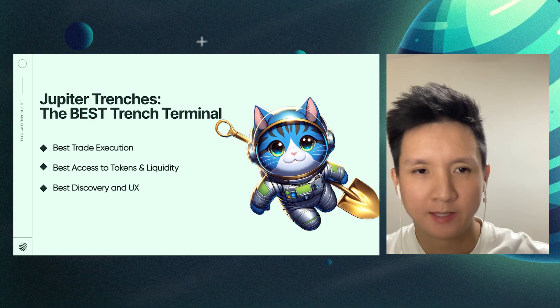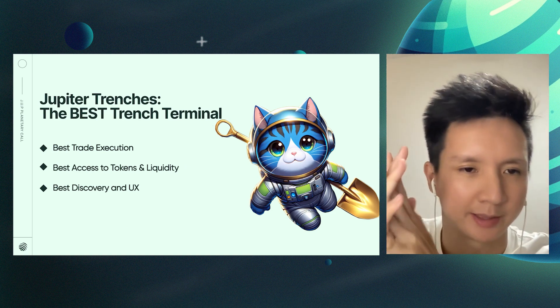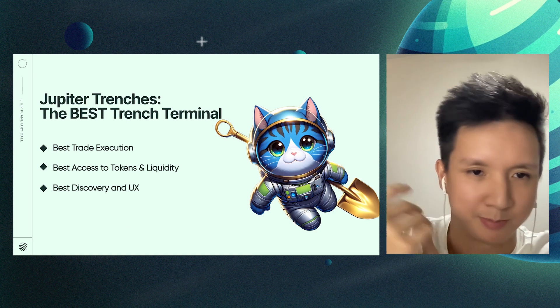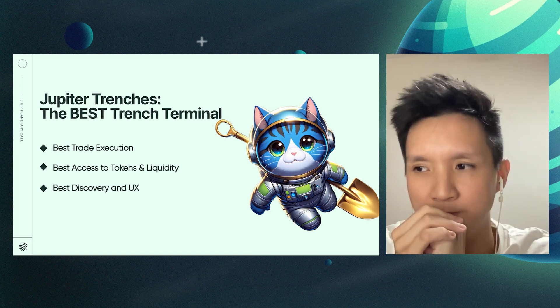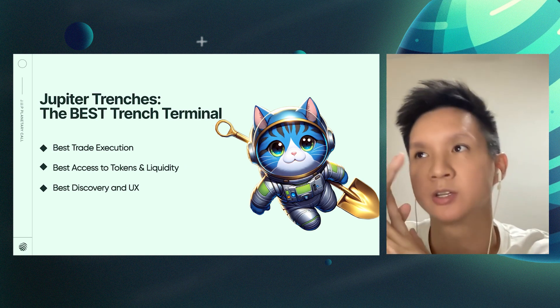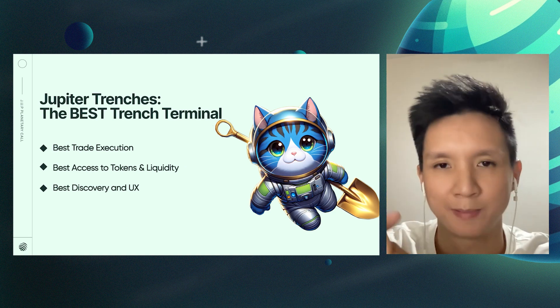There's the usual Jupiter swap widget that everyone likes. The goal is to make the Trenches great again. In terms of how we'll do that — there are a bunch of areas we want to tackle. Obviously best trade execution: Jupiter has the best access in terms of tokens and liquidity. All these new DEXes and launchpads — we are usually the first to integrate them. We really want to be improving and working on discovery and UX.